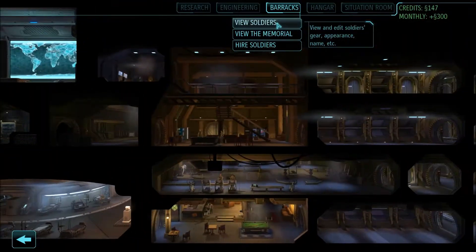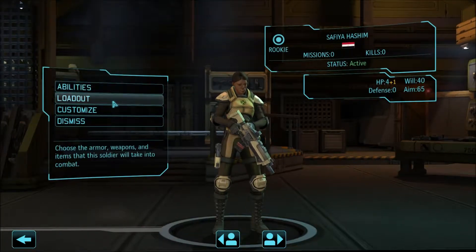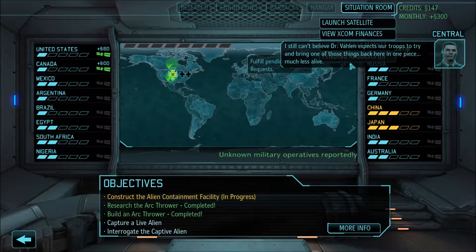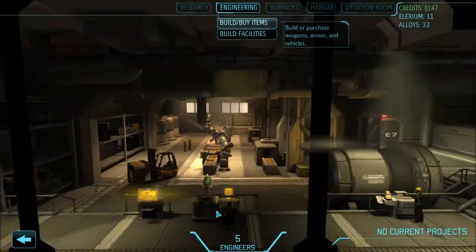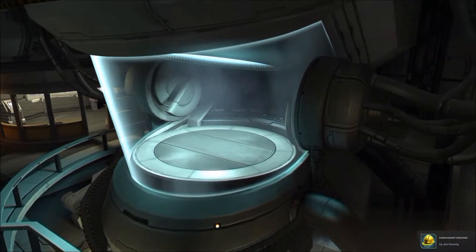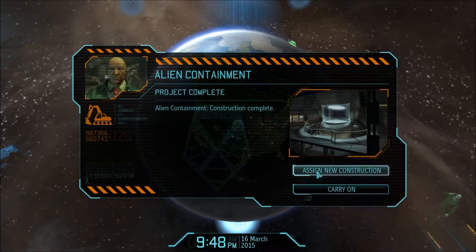Go back. Go to the barracks, view our soldiers. I think I can figure this out after. Let's go back to the situation. I still can't believe Dr. Vaughan expects our troops to try to bring one of those things back here in one piece, much less alive. Do I have the containment? I think I do. One day — that should be enough. Scan for activity. Alien containment construction complete. I'm just going to leave the construction — carry on.